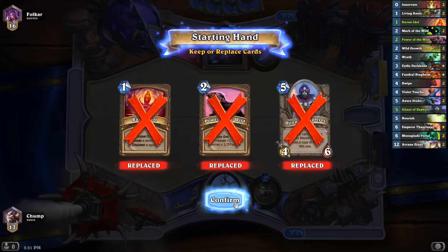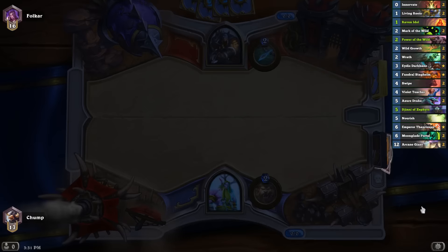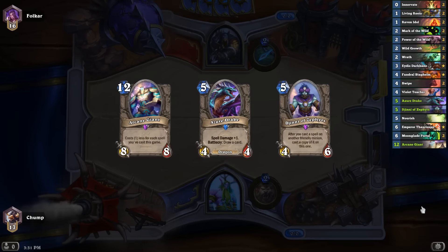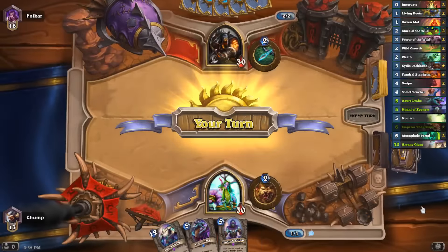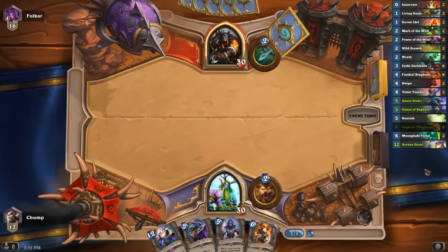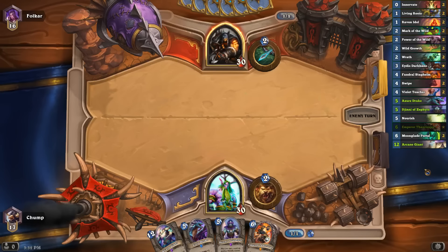I don't think I keep any of these cards. I really want Wild Growth and Innervate in this matchup — I really want Living Roots. My hand is really, really bad right now so I definitely need some help. Luckily I'm Druid, so I can just draw Innervate and then my hand is a lot better.